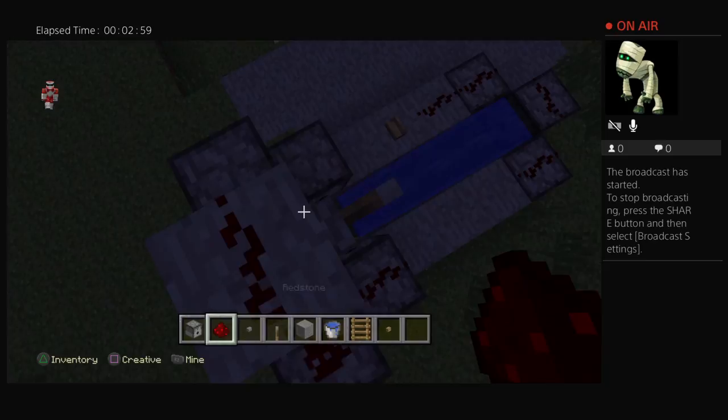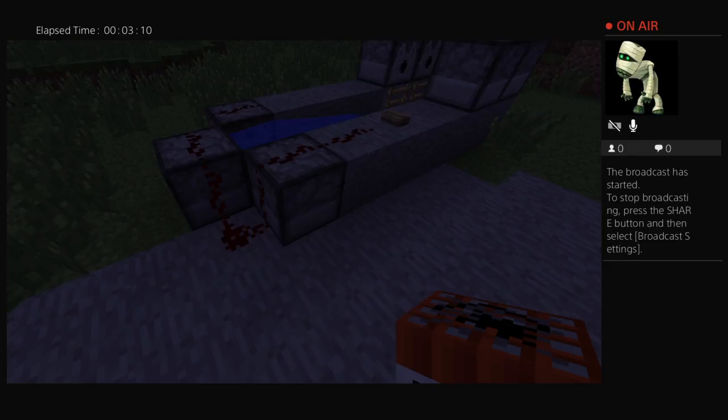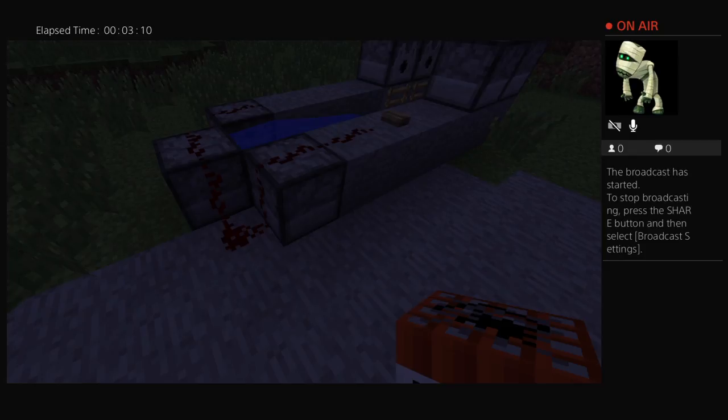Put your lever there, then your redstone will go like this — boom, boom. And then all you have to do now is put in your three stacks of TNT for this part.